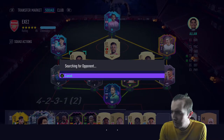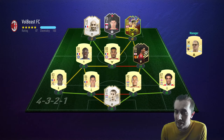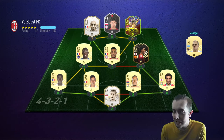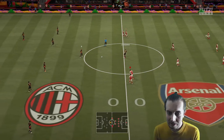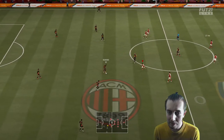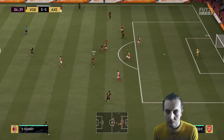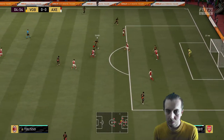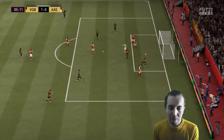First opponent today - you can't really argue with that team. He's got Van Dijk, Varane, Mendy, Kante, Thierry Henry, Lewandowski, and the Record Breaker Sancho. Very good team, very expensive-looking as well - probably about a million coins. Wow, that's a good finish - I just got baited in there with my CDM who just couldn't get the ball.